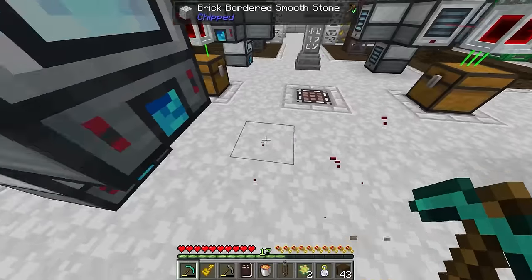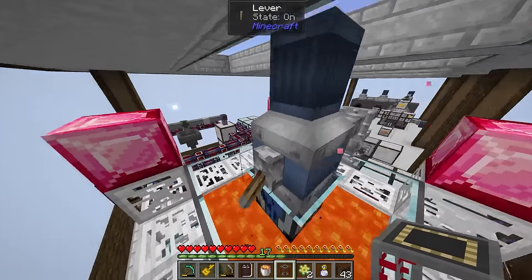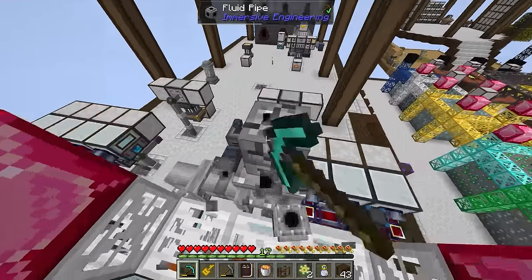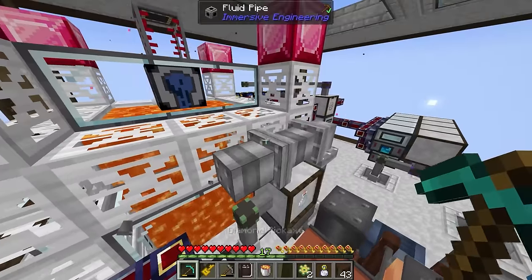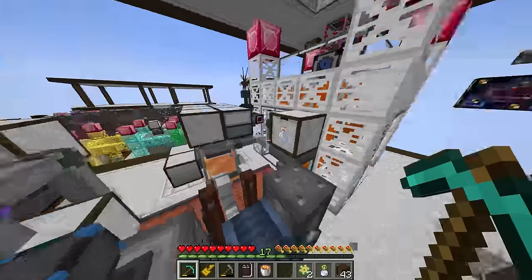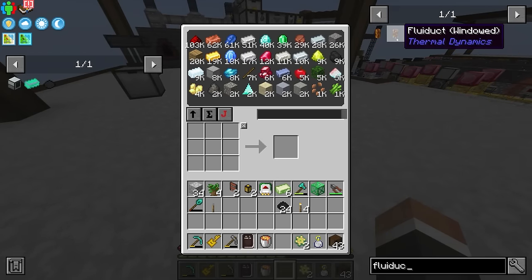What we should be able to do now is place this tank above the lava generator as a buffer for whenever we need lava. It's probably about time we retire the pump from Immersive Engineering. Instead, we'll drop down the tank to begin making and storing lava, then replace the fluid pipes with fluiducts from Thermal Dynamics. We can run the fluiduct all the way around down to here and it should work the same way without needing the big Immersive Engineering pump.